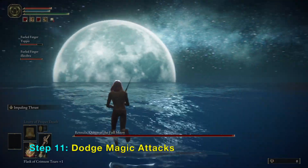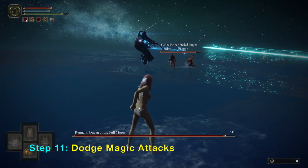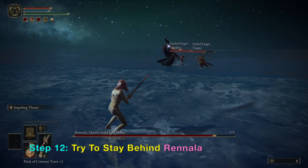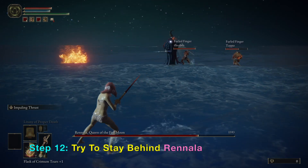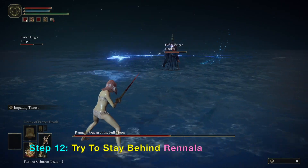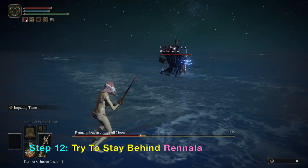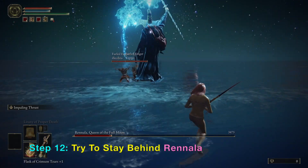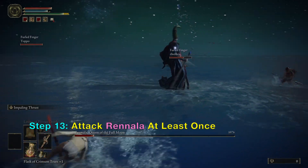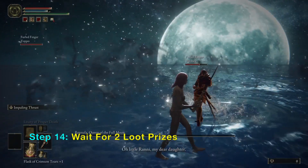Since this is a noob-friendly technique, all you want to do to cheese Rennala is stay back. During the selection of helpers, select two tanks. When you touch the gold summon line, their images will appear showing what they look like — try to find those that are not wizards or sorcerers, but instead use big weapons like hammers or samurai swords. This allows them to get close while you stay in the background and avoid damage. See how fast you can kill Rennala this way.